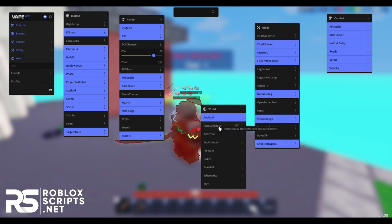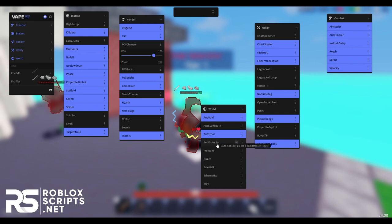And in the world tab, you have anti-void, auto suffocate, auto tool, bat protector, freecam, nuker, safewalk, schematica, and also x-ray.